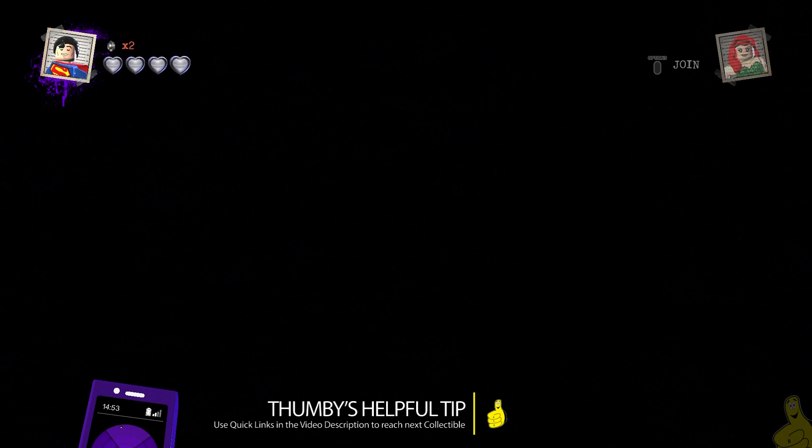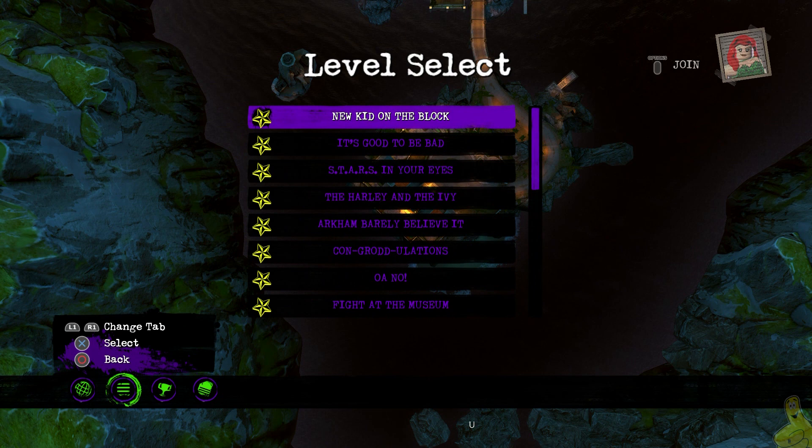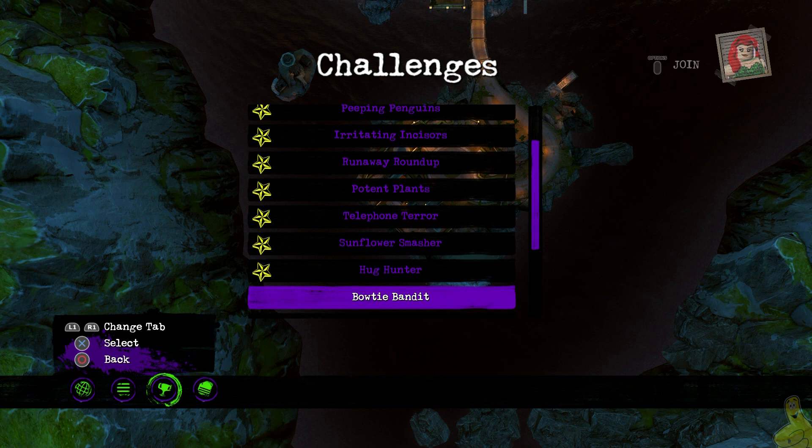We do have quick links down below to each one of these if you're in a hurry, or maybe you already have the one we're about to grab — go ahead and use those quick links to get to the next one. Now we're going to pull up our map and toggle over to the challenges and check out the old Bowtie Bandit itself.